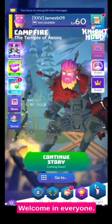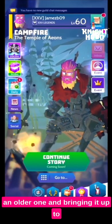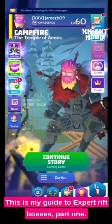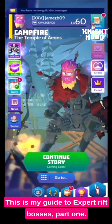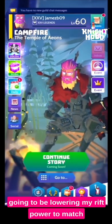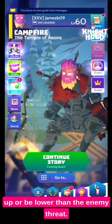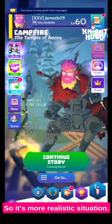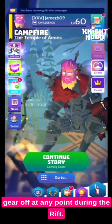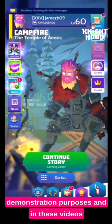Welcome in everyone. In this video I'm going to be covering an older one and bringing it up to date with the current format I'm using. This is my guide to expert rift bosses, part one. Throughout this series I am going to be lowering my rift power to match up or be lower than the enemy threat, so it's a more realistic situation. I don't recommend that you take your mythic gear off at any point during the rift — I'm doing this strictly for demonstration purposes.